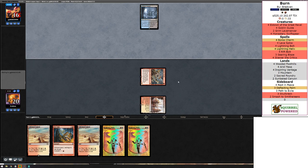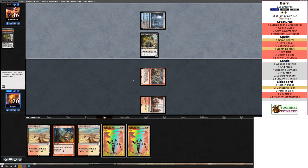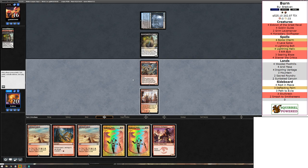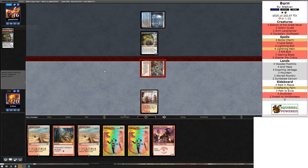Opponent plays Watery Grave and deals themselves two damage. They play Stitcher's Supplier — this looks like Hogak. They do have a Hogak, which makes things fun. When we draw Swift Spear, it's tempting to play, but if they get Hogak down we're in serious trouble — they're close to doing that.